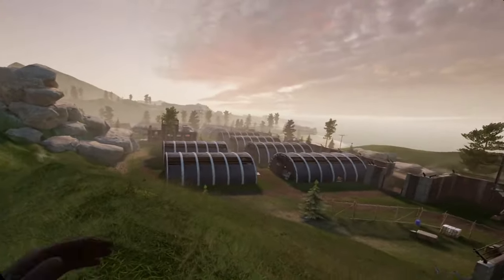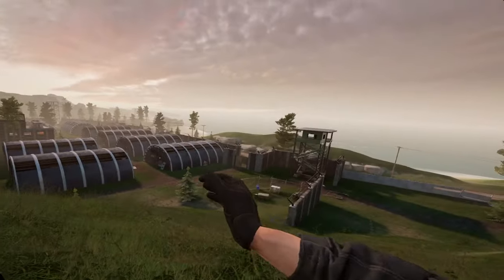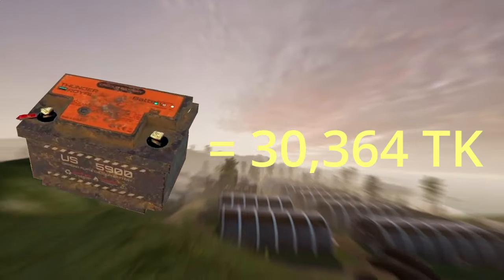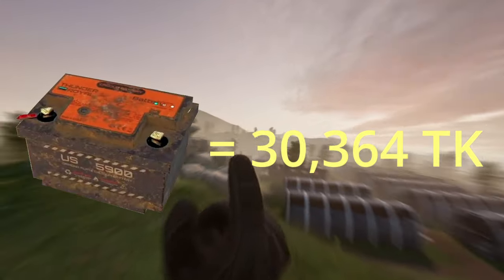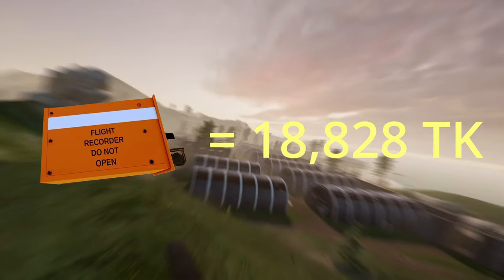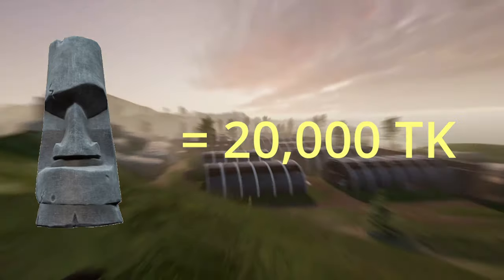What's up, Dieners? Today I'm going to be showing you all the valuable item spawns on the island of Tabor. These are the car batteries that sell for 30,364 korunas, the flight recorders that sell for 18,828 korunas, and Mahinas that sell for 20,000.